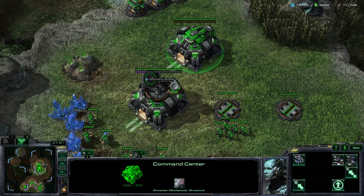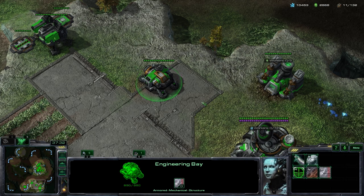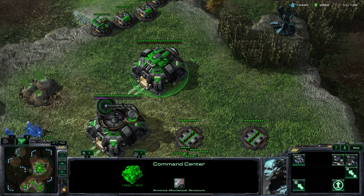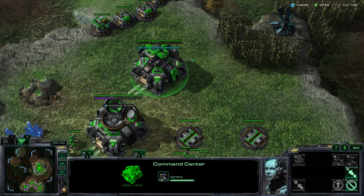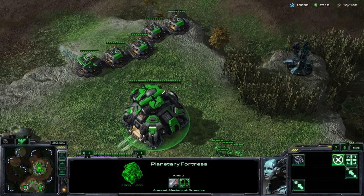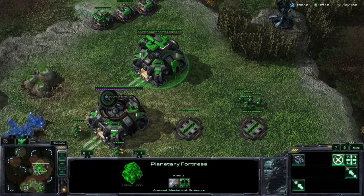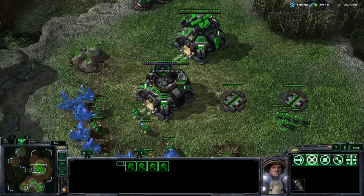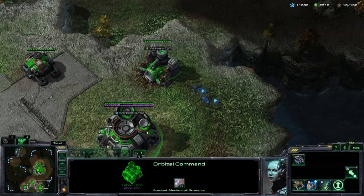The other command center upgrade option is the Planetary Fortress. To upgrade into one you first require an Engineering Bay. Once you have the Engineering Bay built you can begin the transformation. Once done, you'll notice a giant cannon on top — used to defend itself. It will shoot at enemy ground units trying to attack the Planetary Fortress. It cannot shoot air, but it does a lot of damage to enemy ground units and is very difficult for opponents to destroy because of that. It also has a lot more armor than an Orbital Command or regular command center.